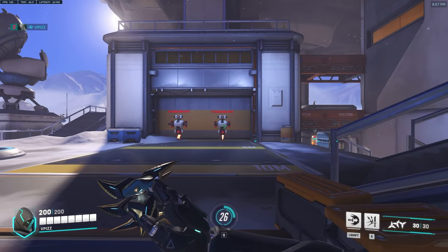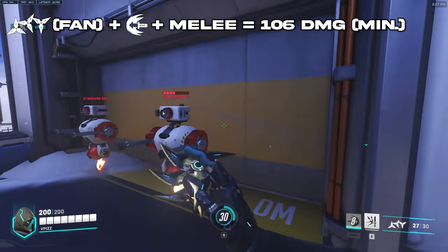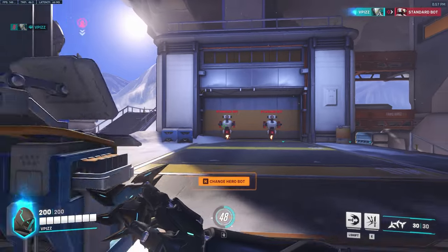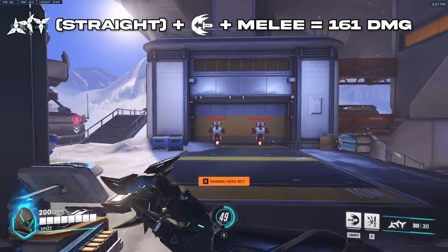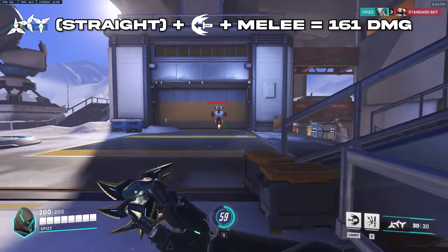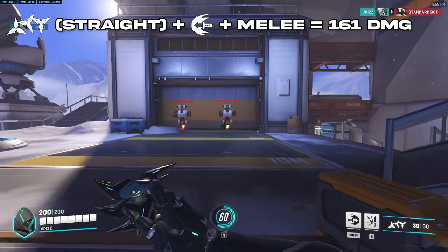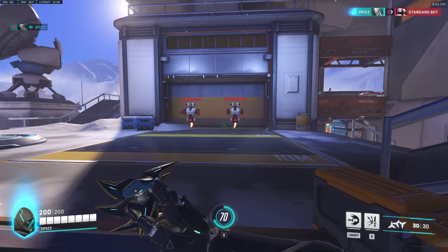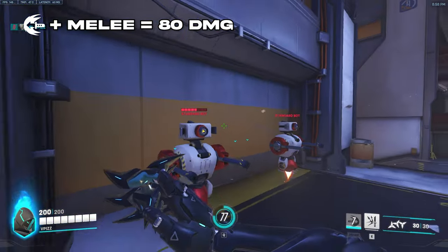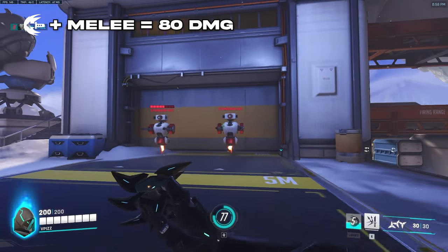So the first combo is just a fan, dash, melee. If you land only 1 shuriken it should do around 106 damage. The left-click version compared to the fan version — you can just do that into melee. And the numbers should be appearing at the top of the screen. If you don't happen to have any shurikens at all, you can just do a dash melee and it'll do a straight 80 damage.